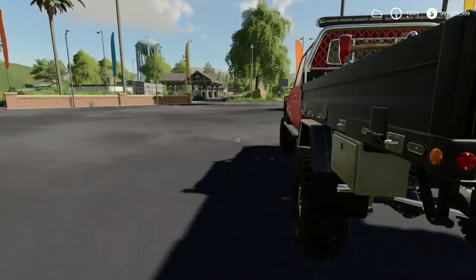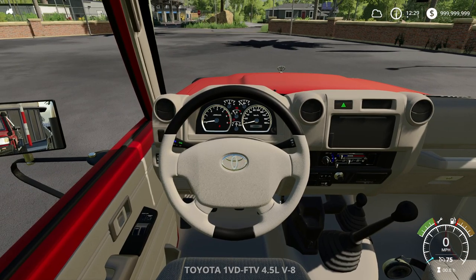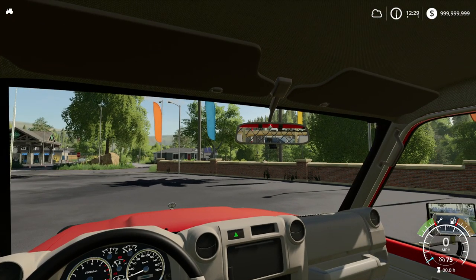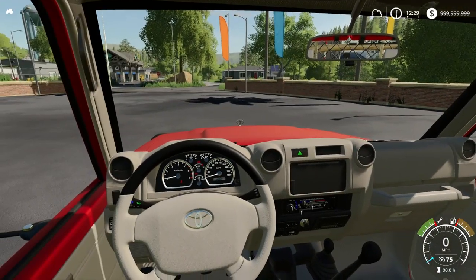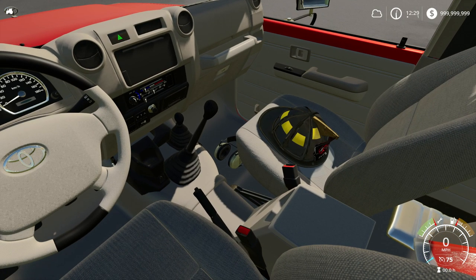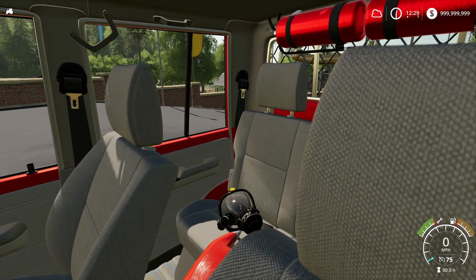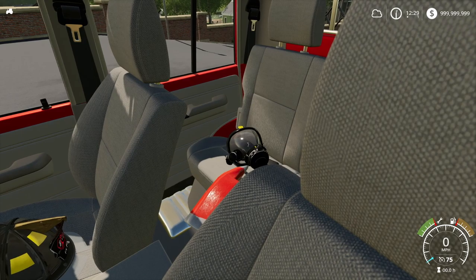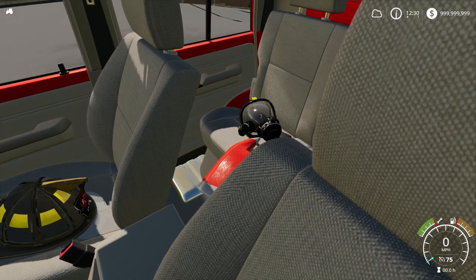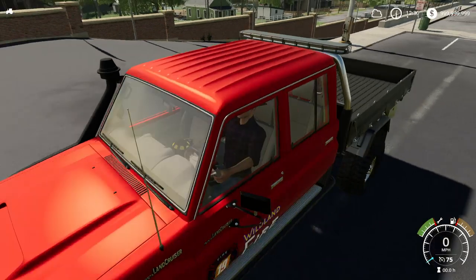Let's check out the interior. The front looks kind of similar in the straight-on view, but in the rear-view mirror we now have an axe back there. We have a helmet, ear protection to reduce sound when the siren's blaring, two fire extinguishers, a fire oxygen mask, and an axe. At the back we also have an axe and our lights. Really, really cool.